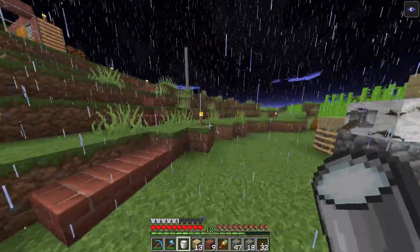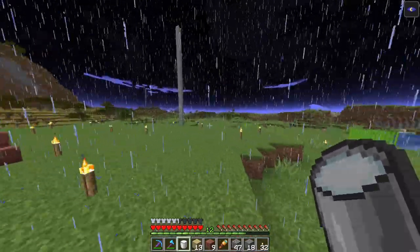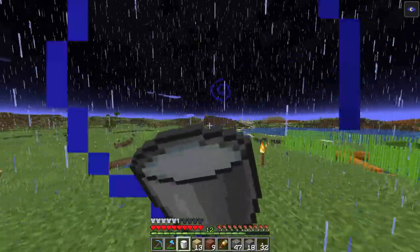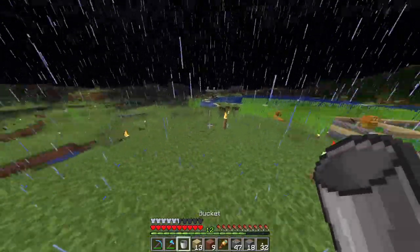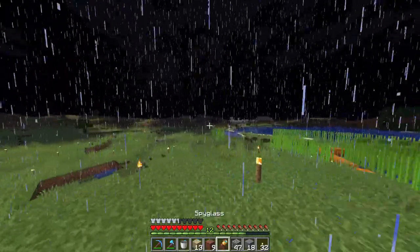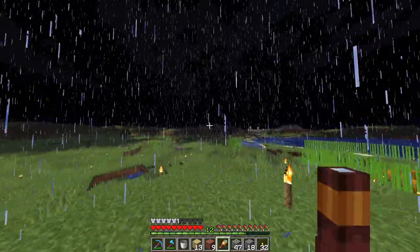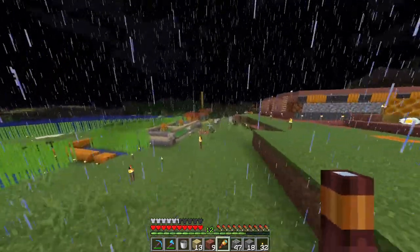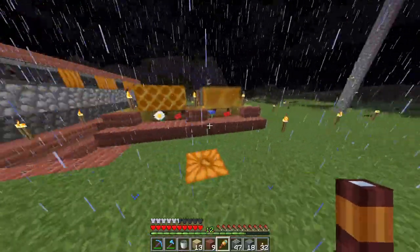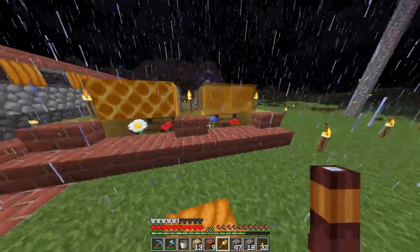To get milk, just look at a cow and right-click with a bucket — boom, you've got milk. I love milk. So I'll drink this and you can see the difference — now that effect is turned off, and you can see how much darker it is. Even with a lot of torches around, you can see the difference, and the difference is huge.